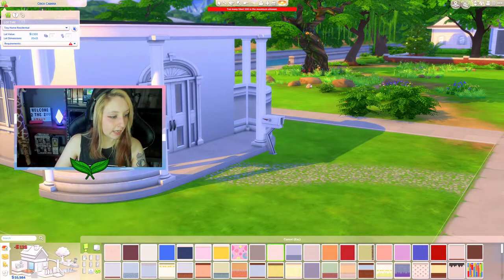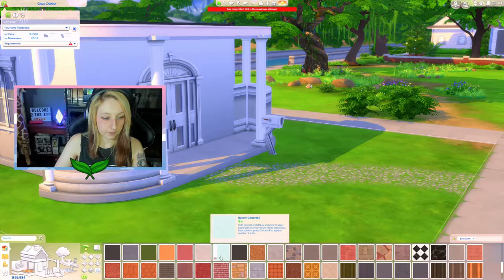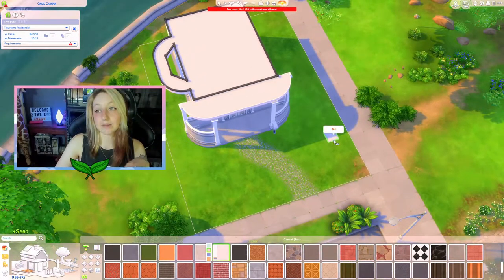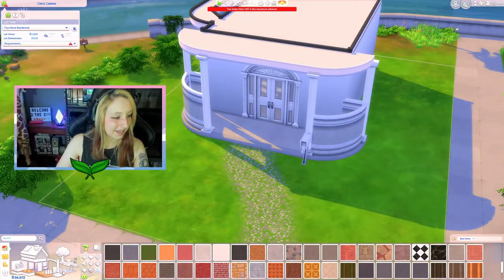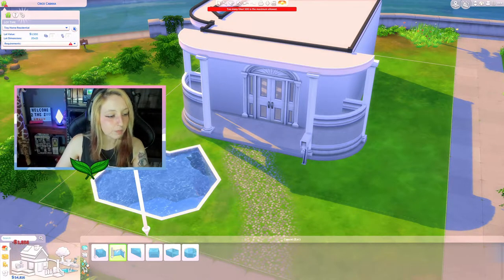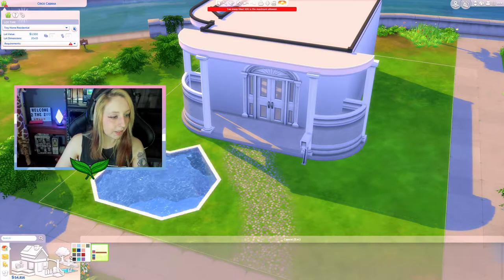I need a stark white outside, a stark white floor. That works and it's base game — we're back in the mix, doing what we were meant to do. Let's do a little pond moment because I'm scared to go inside. Pond moment — we love to see it! Perfect, beautiful, chef's kiss. I don't know why we're putting a pond around a coffee mug, but it doesn't matter.